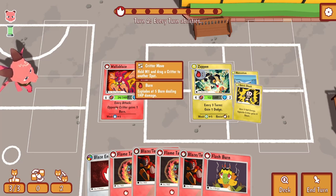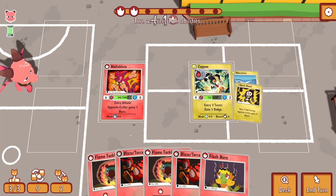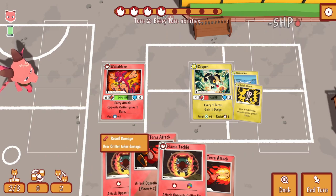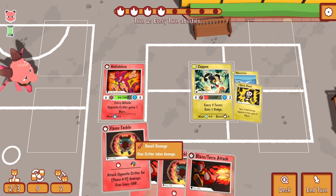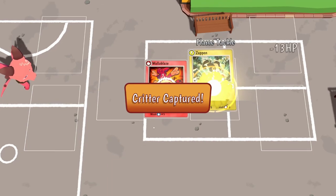So you sort of lose energy - or does this take the energy? Let me try. That doesn't cost energy so I can just do that. User loses five HP - I didn't notice that. That's ok.